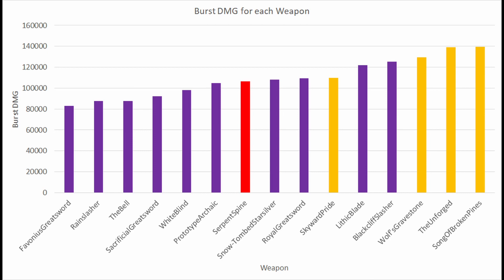Sacrificial weapons are usually geared more for support and enabling characters to utilize their E to their fullest potential. The Favonius Greatsword is great for getting more energy recharge, but not necessarily extra damage. Starting from the Prototype Archaic, I believe that any weapon above this one in the ranking is very viable for Eula. Prototype Archaic is the best, easily most accessible free-to-play weapon, followed by the Snow Tomb Starsilver, which just barely edged out in this damage calculation. The Royal Greatsword is also a great option because of the large substat attack percent bonus and high base attack.